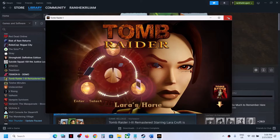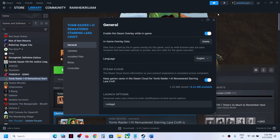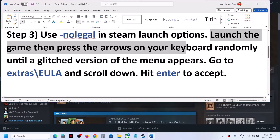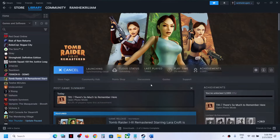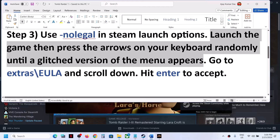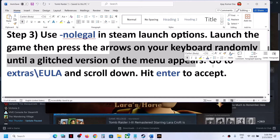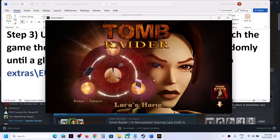The next step is to use -nolegal in the Steam launch options as before — right-click, Properties, type in -nolegal. Now launch the game and press the arrow keys on the keyboard randomly until at least some version of the menu appears. Once you are on the menu screen, go to Extras and then EULA.